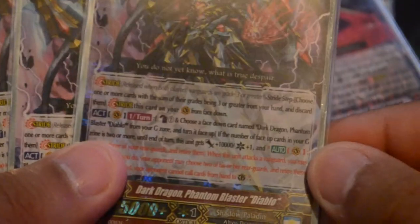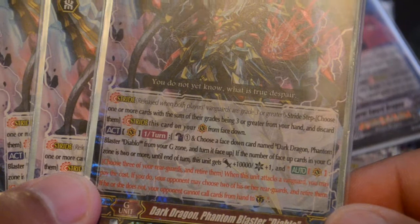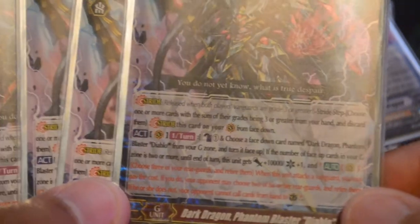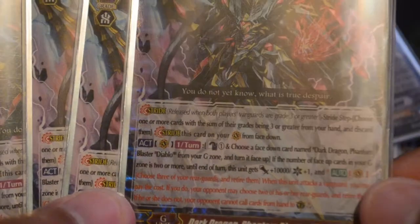Then we play four Dark Dragon, Phantom Blaster Diablo, which is basically a restriction card for your opponent for guarding. It's a Persona Flip and gets plus 10k and a crit. You sacrifice three of your own units, and your opponent must sacrifice two. If they don't, they can't guard. So that's really good for pressure.